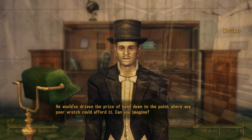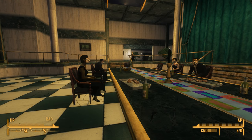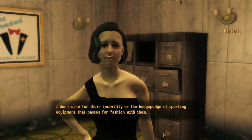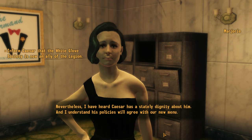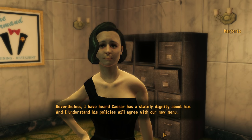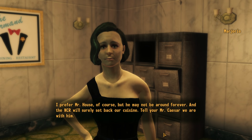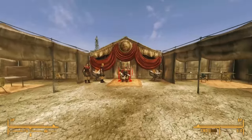We must now wait 24 hours until after the seven o'clock dinner — the dinner where the White Glove Society reverts back to cannibalism. After the dinner ends and they've tasted human flesh, we go back to the Gourmand, and this time when we ask Marjorie to ally with the Legion, she says she doesn't care for their incivility, but she's heard Caesar has a stately dignity and understands his policies will agree with their new menu. She prefers Mr. House, of course, but the NCR would surely set back their cuisine. Still a bit snobby, but she's on board. We check in with Caesar, who is pleased the White Glove Society has agreed to an alliance.